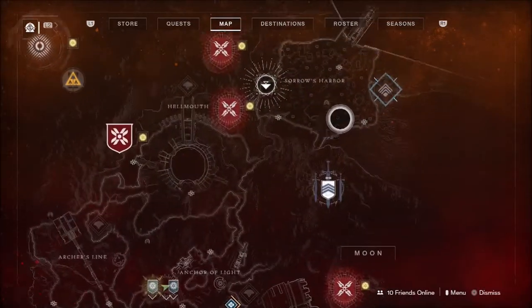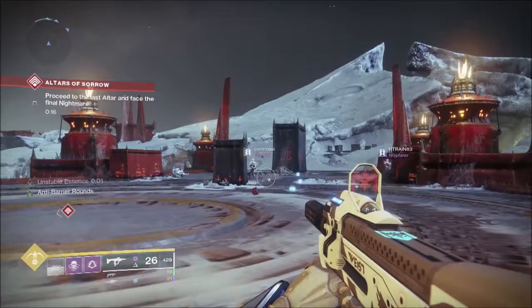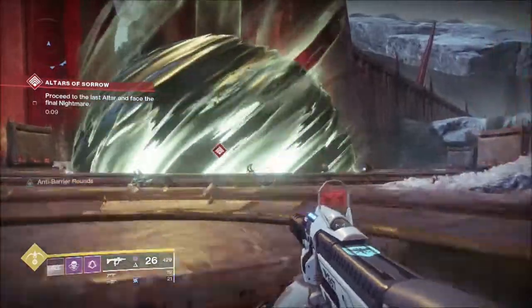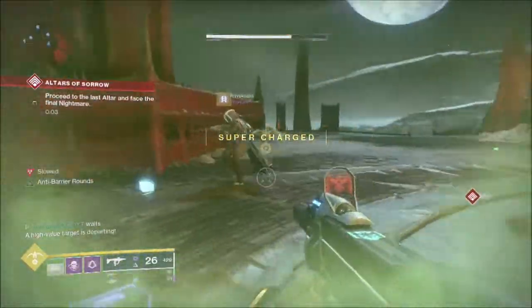She's going to give us our quest, and our quest is going to direct us to go over to the Altar of Sorrow — a brand new activity that has just released alongside the Festival of the Lost. So once we have our quest picked up, it's time to head to the Altar of Sorrow and complete it. We have to kill 20 nightmares and also complete a tier 3 plus boss, aka complete it at tier 5.